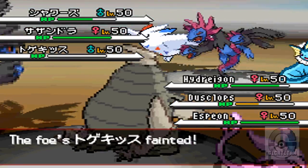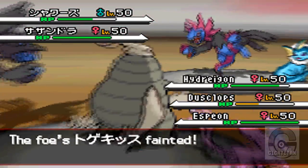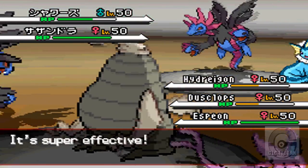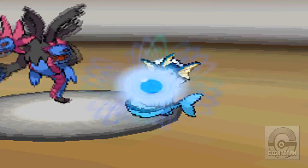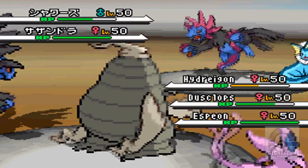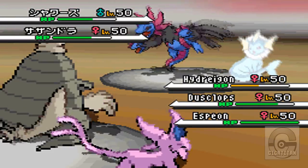Swanna was one of my favorites from this generation, so I wanted him on the team. So I'm like, you took out my Swanna, so I'm going to take out your Hydreigon, because you killed my Swanna. I just go for Pain Split right here, just trying to heal my HP up.